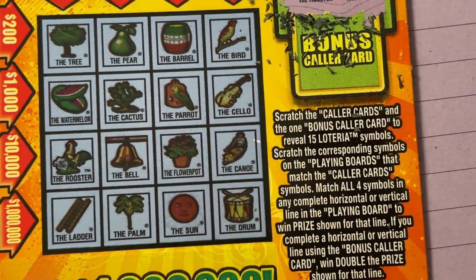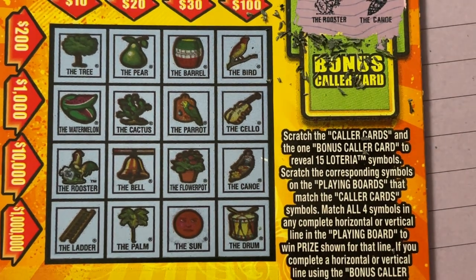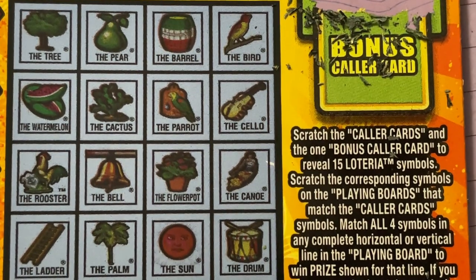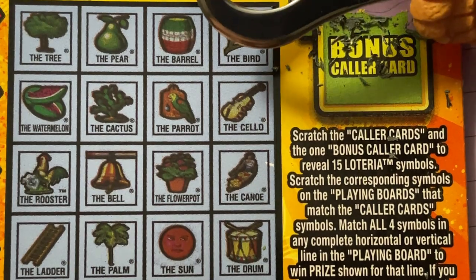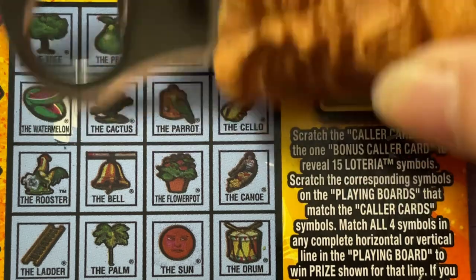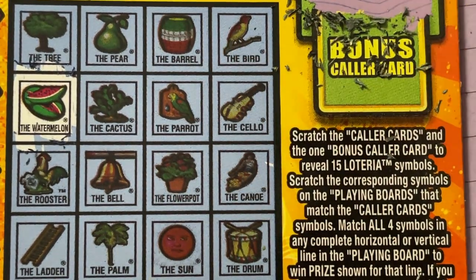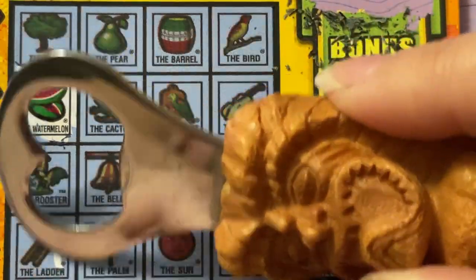Let's look at this one — make it a little bigger so I can see. We're looking for the harp — I don't see the harp. The melon — we have the watermelon! Is the melon down here? No, just the watermelon. How about the ladder? Yep, we got the ladder.